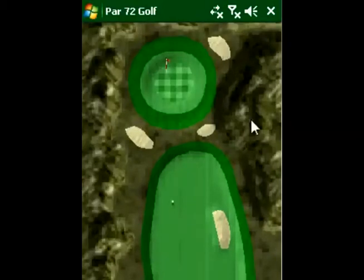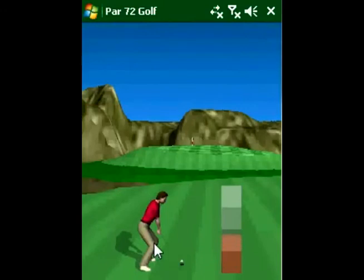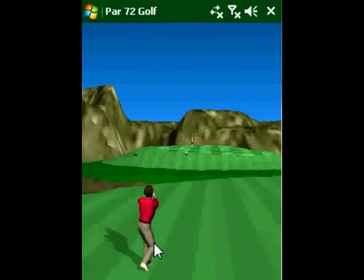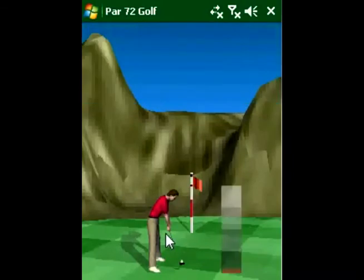The golfer's aim is indicated by a tracer that animates over the ground. When the swing begins, a force meter appears and shows the current swing force. Click the golfer to swing. The panel at the upper left of the screen shows the current hole number, yards or feet to the hole, club selected, wind speed, and direction.